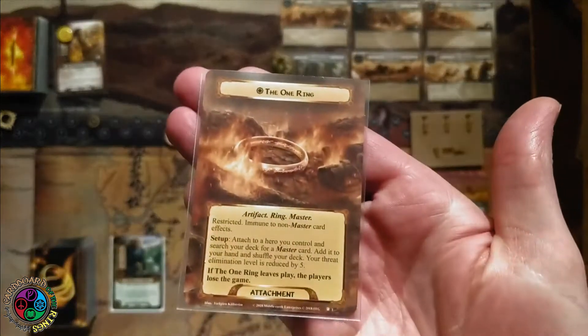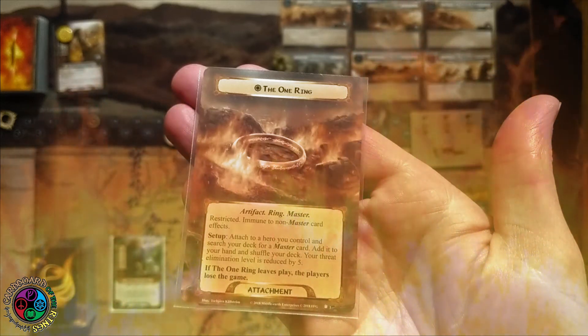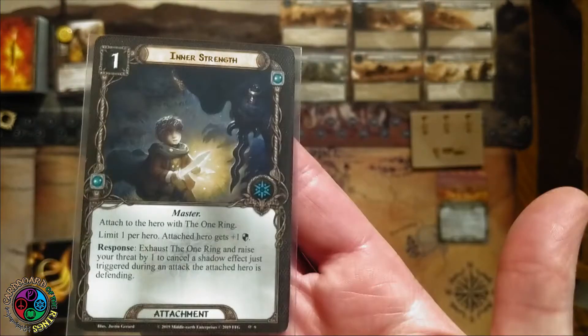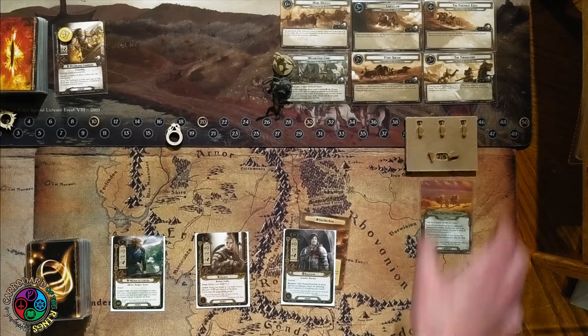We're also using the One Ring — artifact, ring, master, restricted, immune to non-master card effects. Setup: attach it to a hero we control, then search our deck for a master card and add it to our hand. My threat elimination level is reduced by five, and if the One Ring leaves play, we lose the game. The card I'm grabbing is Inner Strength — that gives Baragon plus one defense once attached. My starting threat is a very low 25.